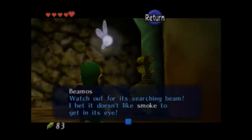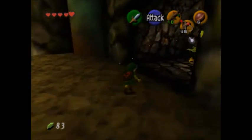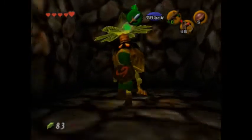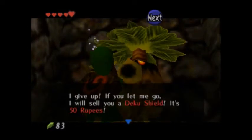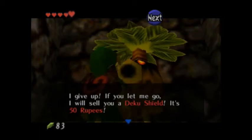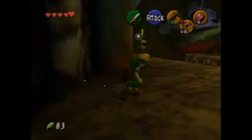Beamos — watch out for its searching beam. I bet it doesn't like smoke to get in its eyes. Business Grub: if you get close to it, it'll hide in the ground. These Deku Scrubs are ridiculous — a Deku Shield for 50 rupees. Back in Kokiri Forest we can get it for 40. Plus I've already got one, so why would I waste more money on it?